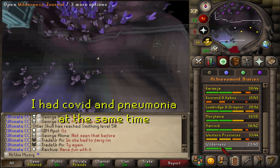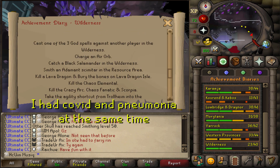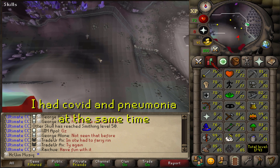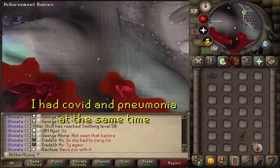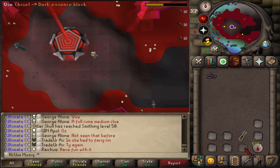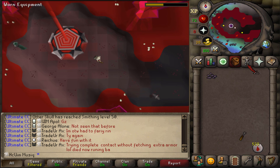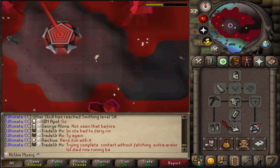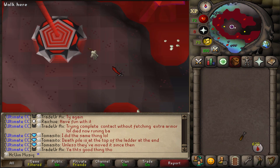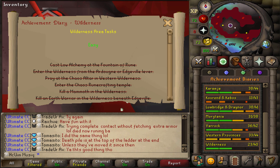At first I can't complete the Wilderness hard diary just yet because you need 75 Smithing, which I don't have at the moment. I was thinking of just skipping the Wilderness diary completely and moving on. But I also think I'll never feel as liberated as I do right now - I own literally nothing. I can store everything in my POH. So I guess the time is as good as ever to do as many wilderness tasks as possible.